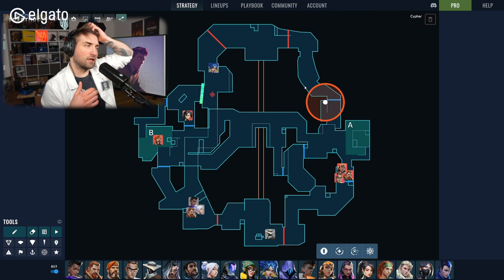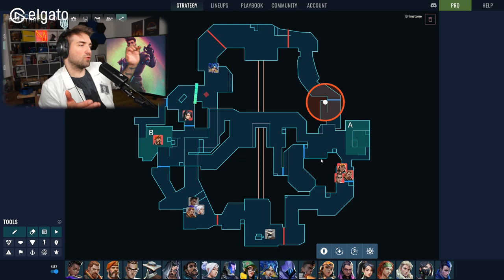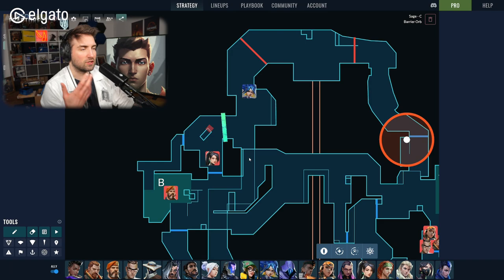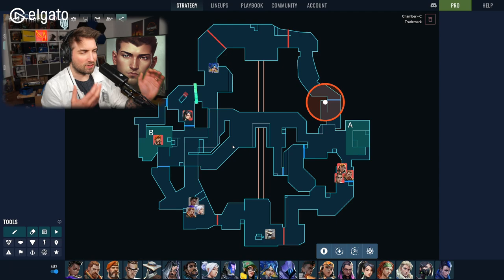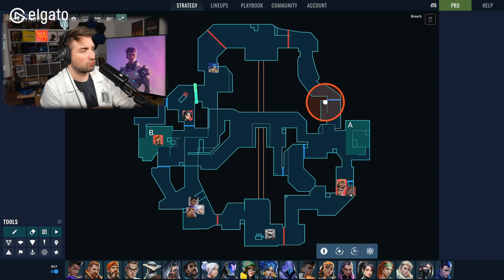We're going to jump straight into Valorant and talk about Fracture. I put in an example of what could actually happen in-game at the beginning of the round — the old meta lineup of Sage, Chamber, Raze, Breach, and Brimstone. Typically what you'd see is Sage defaulting by walling Arcade, denying space. This creates something very similar to the Chamber trap: it creates certainty for the defender that no one is crossing, and if no one is crossing, people can over-rotate.